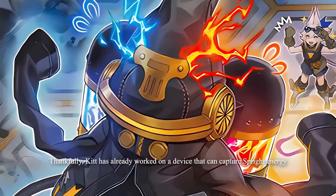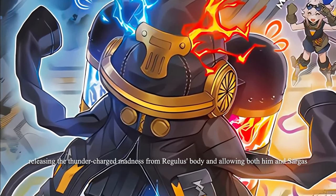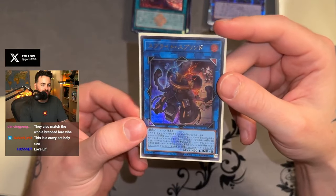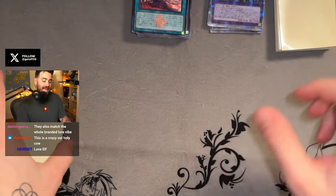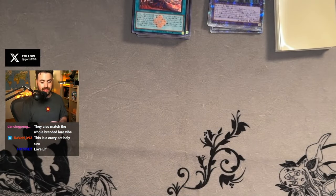Now we go into the battle for the Sprite energy. The Sprites and the Therions are pitted once again — Gigantic Sprite is fighting Regulus and is eventually defeated by the Double Cross. Kit manages to harness the Sprite energy into the machine she has built — you can see Kit right there in the background.